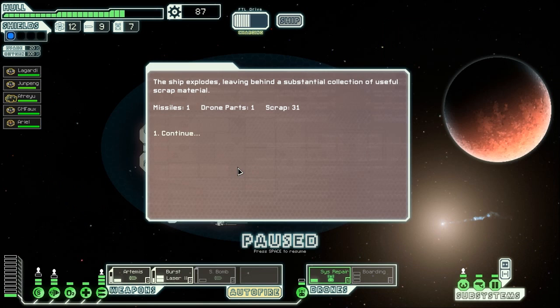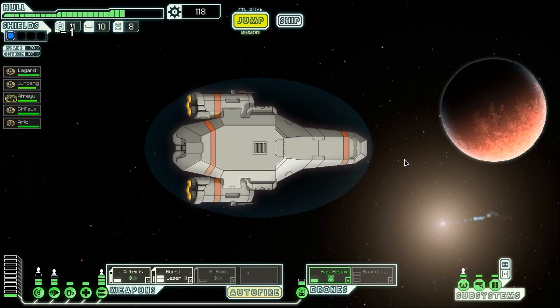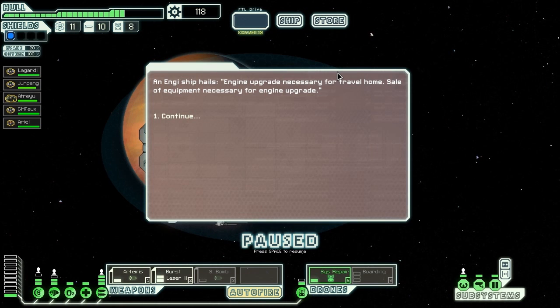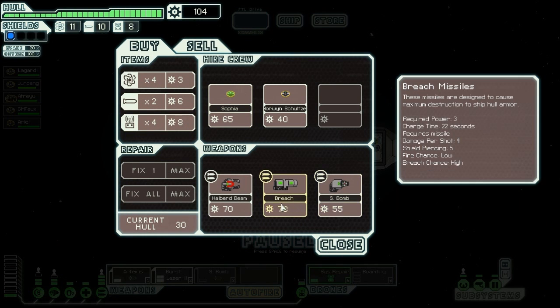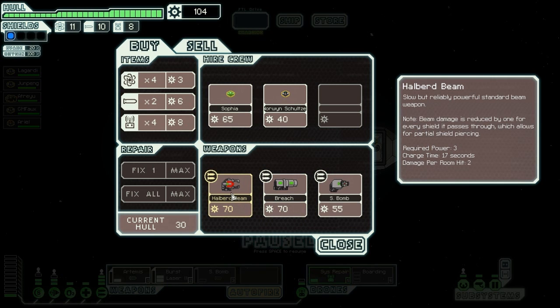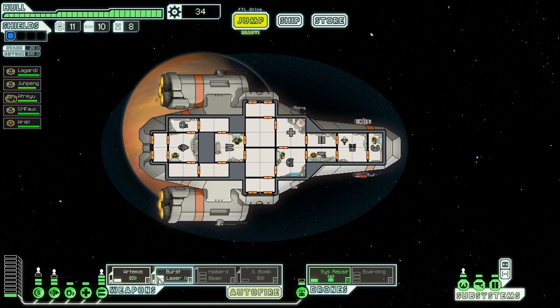That was an easy fight — got some scrap out of it. Let's get to the store. At the store there's a halyard beam — slow but reliably powerful beam; damage is reduced by one for every shield it passes through. These missiles are designed to cause maximum destruction to a ship's hull with a charge time of 22 seconds. Let's rearrange my weapons.